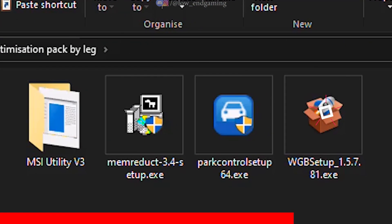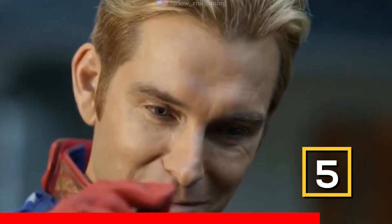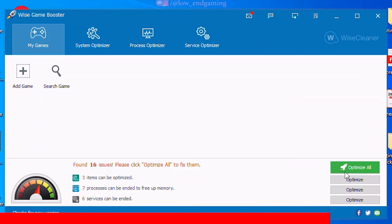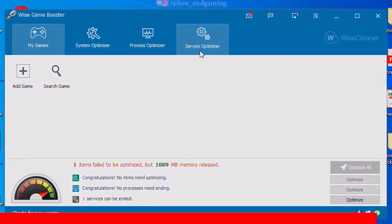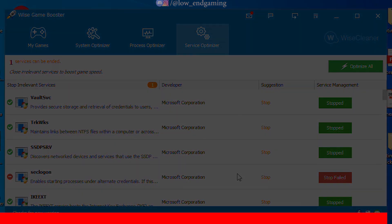Finally on our list, install the Wise Game Booster — the best game booster ever according to me. Open it and just click on Optimize All and it will literally ready your PC for gaming in just one click. Before playing any game, just optimize your whole PC using this app and you will surely get a better gaming experience.